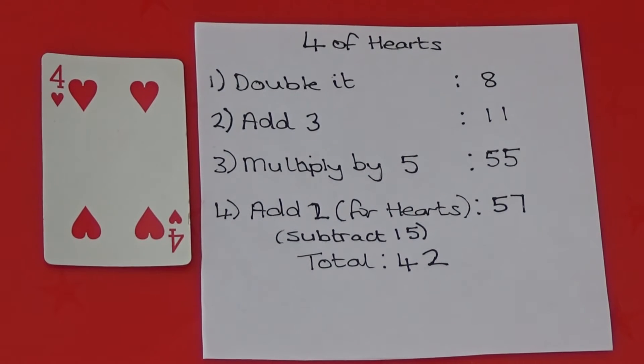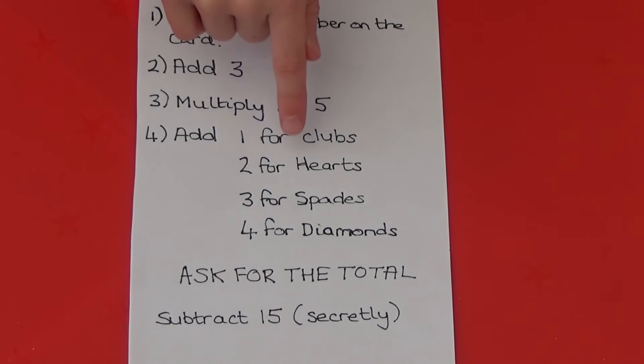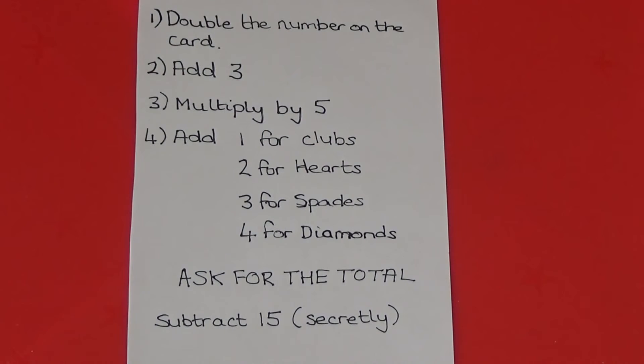The 2 tells us which suit it is. If the last digit is a 1 it's clubs, 2 is hearts, 3 is spades, and 4 is diamonds. In 42 the last digit is 2, which is hearts. So the card is 4 of hearts.